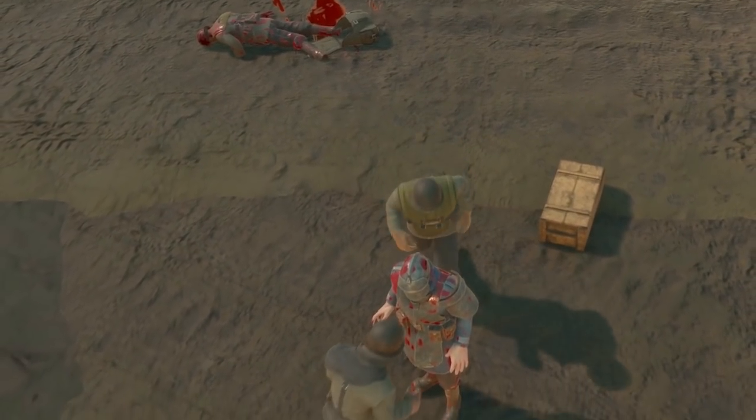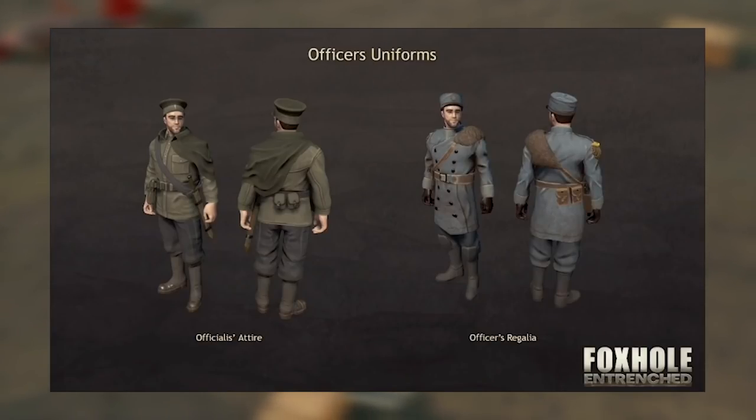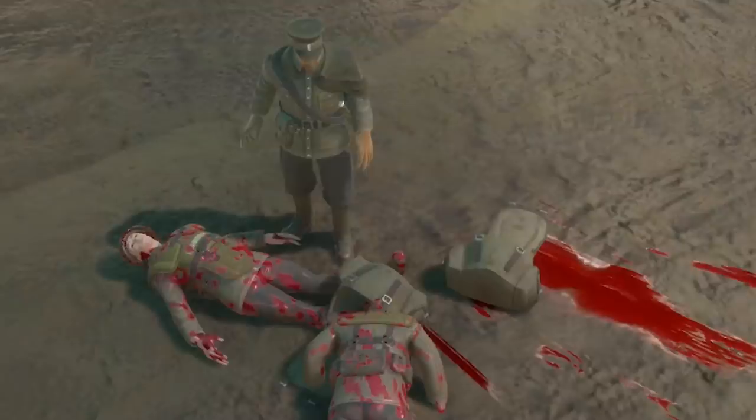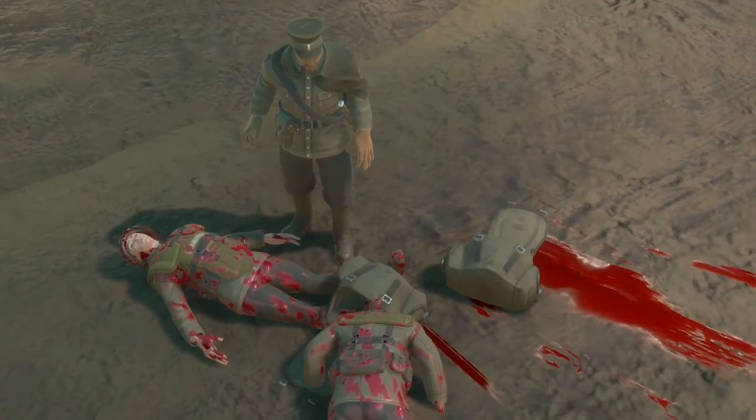There are also two new uniforms for both factions. First off, we have the officer's uniform. These are purely for roleplay — they can only be worn by officers and commanders of regiments, and they give you the ability to team kill members of your own regiment without getting a penalty.